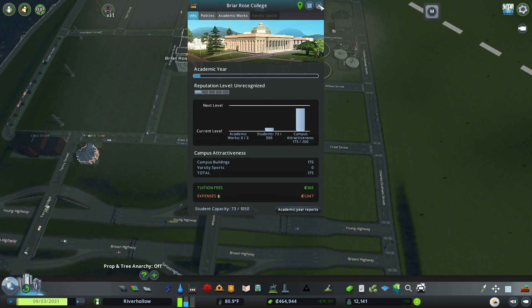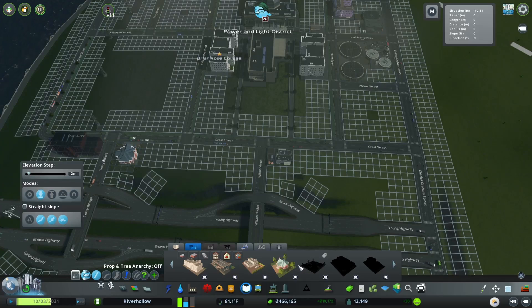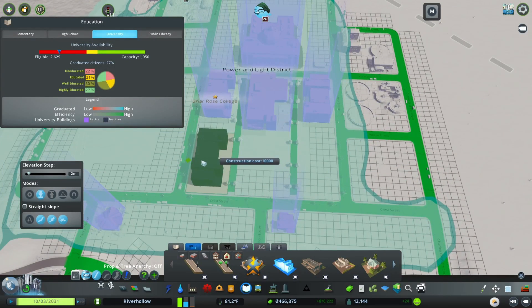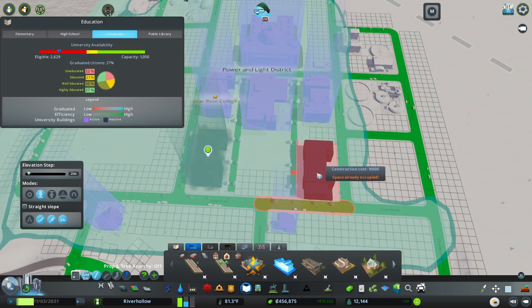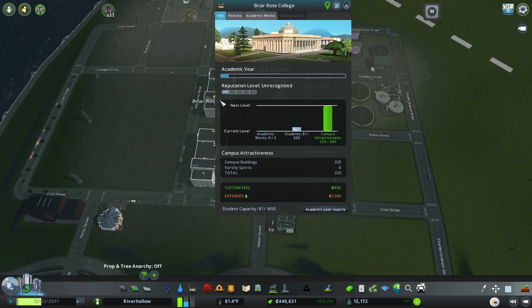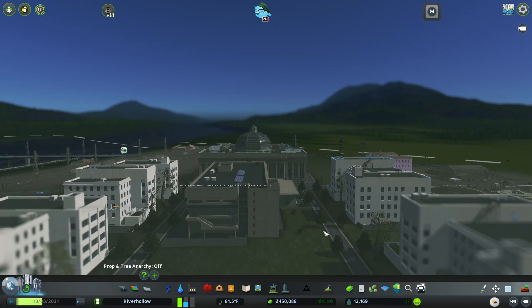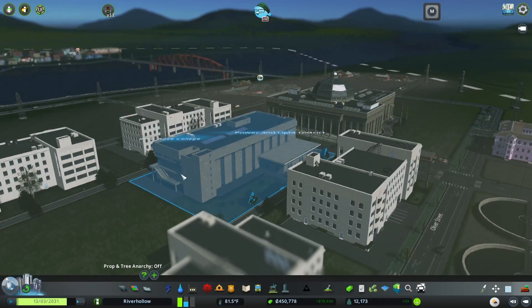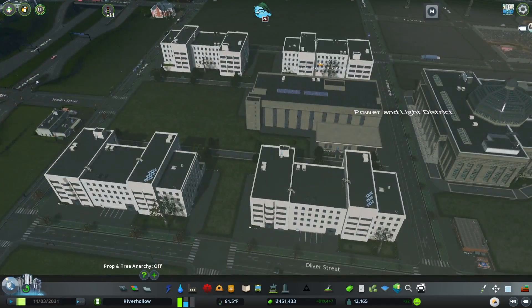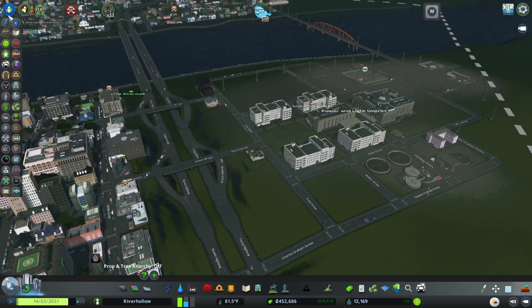We'll do some academic works. We need to make this a little bit better looking - I think the easiest way is just to add more dorms. We got over the attractiveness threshold. It doesn't really look too attractive with the wastewater treatment right there and the trash dump, but we'll get there - we'll get some better looking stuff. Pollution already looks a whole lot better.